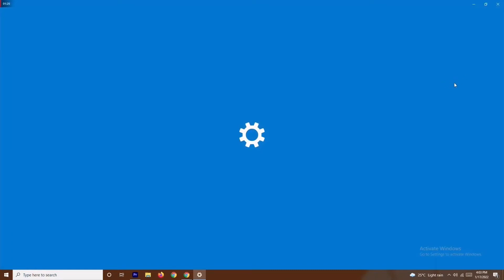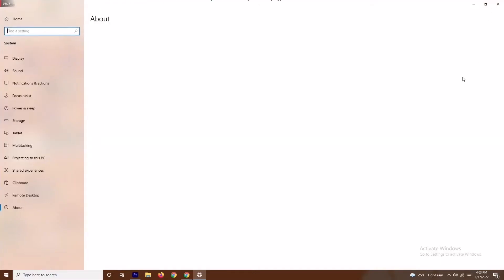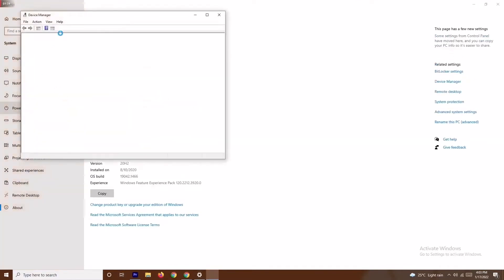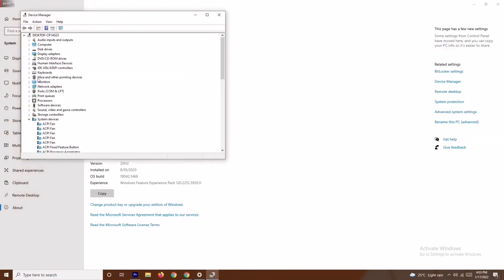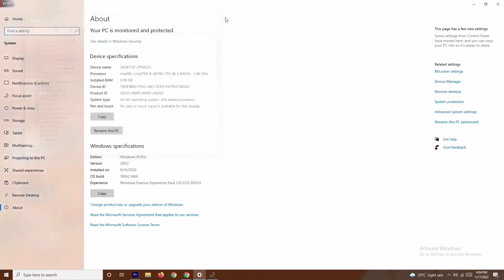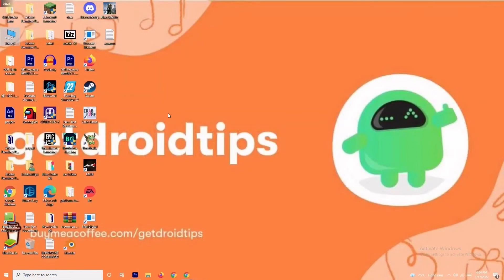Navigate to Device Manager and click on it. Go to Display Adapters — my graphics card is AMD Radeon RX 5700. Right-click and select Update Driver, then choose 'Search automatically for drivers'. If drivers are up to date, you'll get a confirmation message. If not, you'll be prompted to update. Once done, try playing the game and most probably the issue will be fixed.